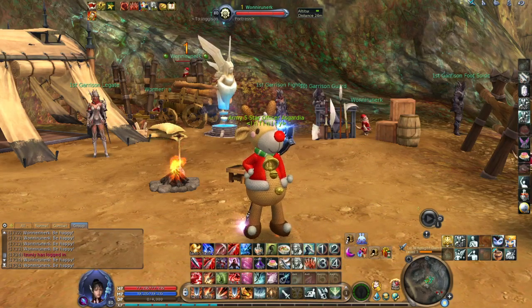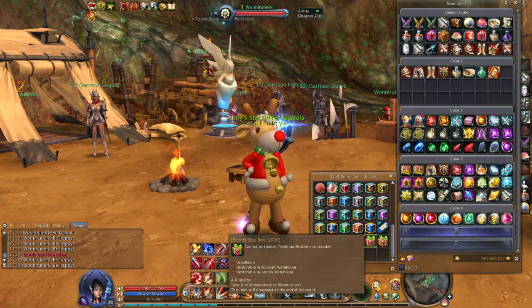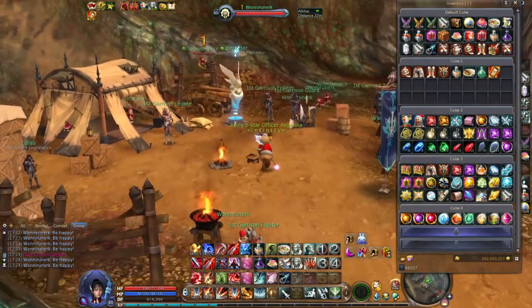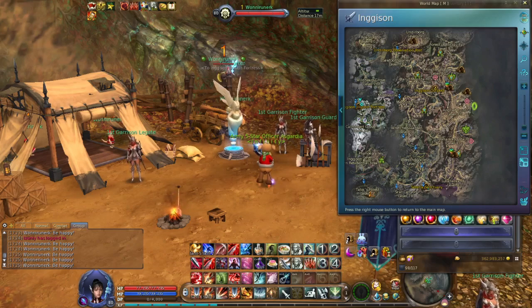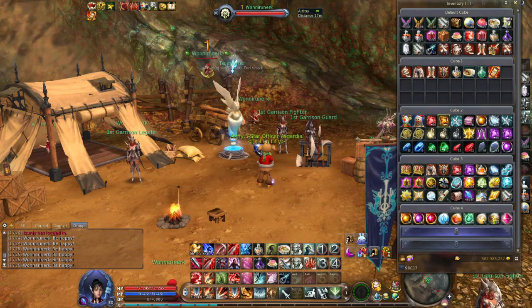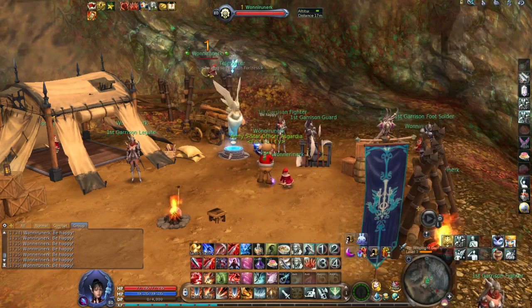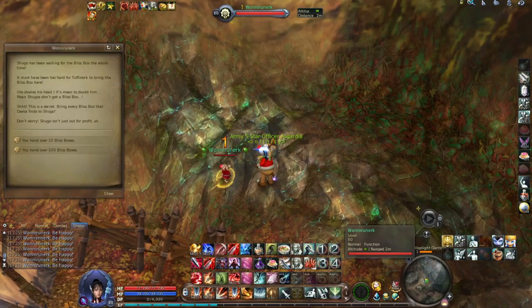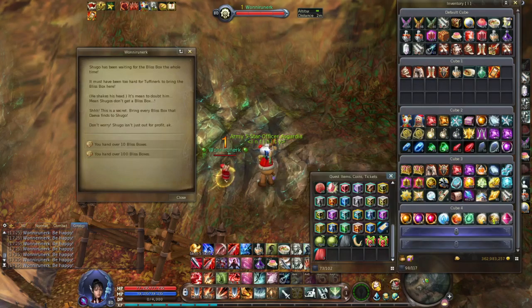Okay, let's do this. Let's go first to my inventory - I already have 1006 bliss boxes. Let's keep the inventory open and find Shuga number one. Let me show you my position on the map. Basically, during the period of this event, you need to collect these bliss boxes and then you can exchange with Shugas in camps in Ingison and Gelkmaros. When you click on this Shugo, you can exchange for 10 or 100 bliss boxes. I will choose 100 because we get better rewards then.